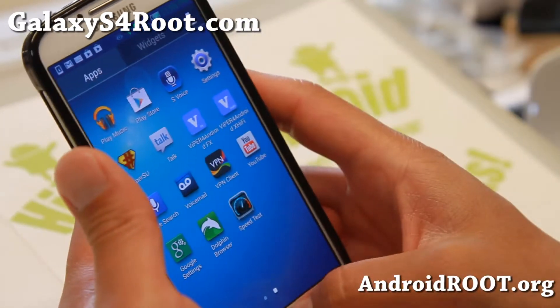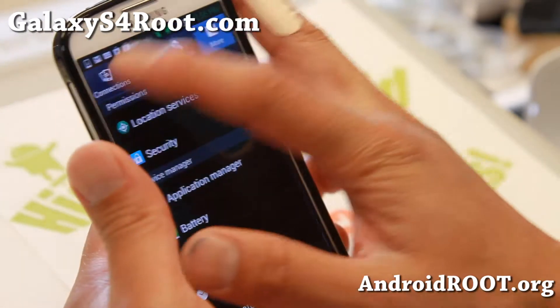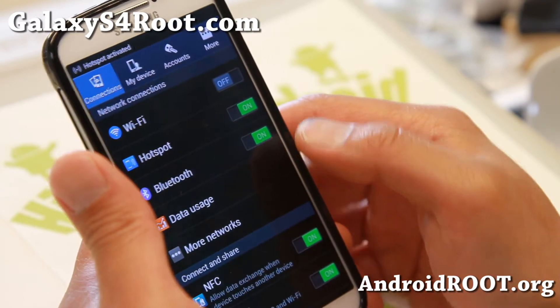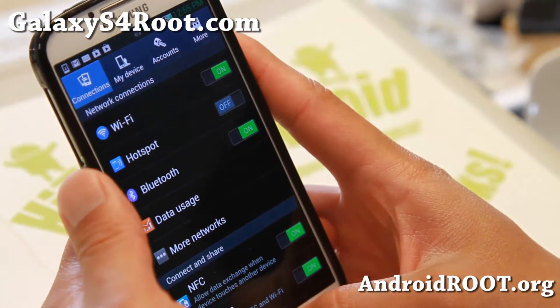That's about it for the kernel. You will also find hotspot working out of the box, and WiFi tether working out of the box, so you will not get some weird annoying Sprint messages. That is nice.